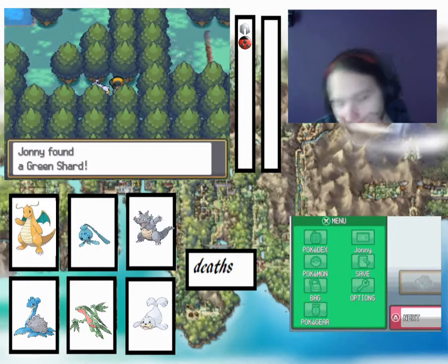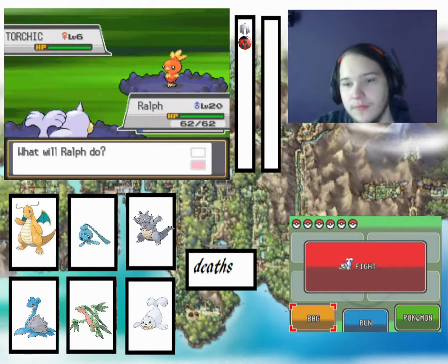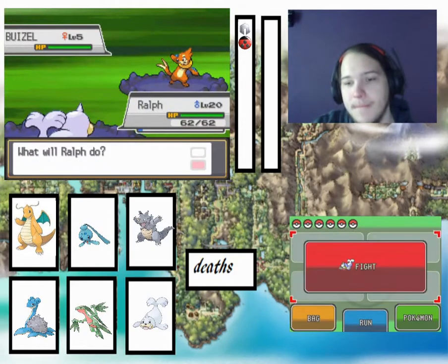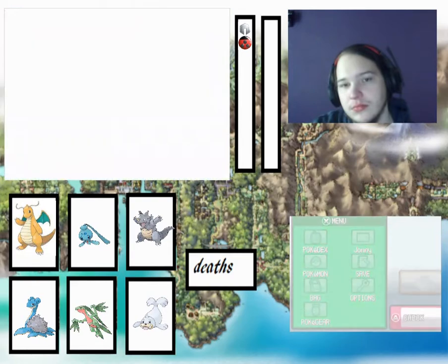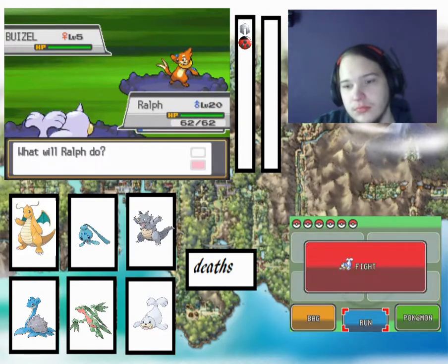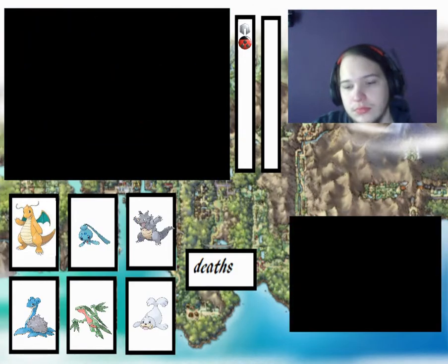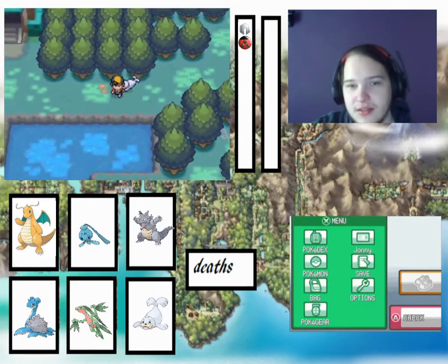No writing. Ooh, Green Shard — I have no idea what those shards are for. We got a battle. It's not a terrible one if you think about it as a whole. I'm going to encounter with two steps — just let me leave the forest! Can't get across to that because we can't surf yet. We've got to run this side.